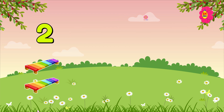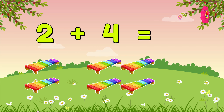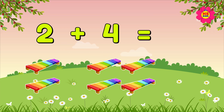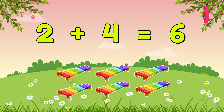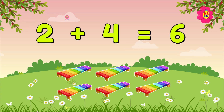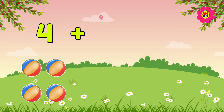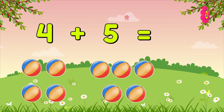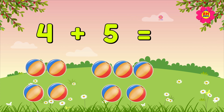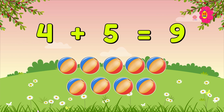Two plus four is equal to six. We have total six xylophones. Four plus five is equal to nine. We have total nine balls.